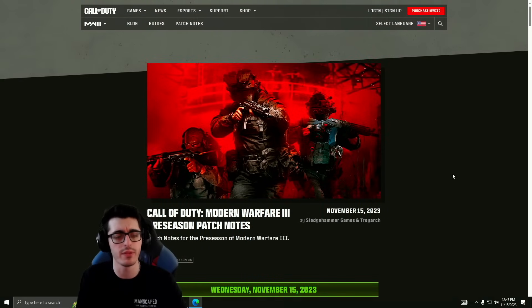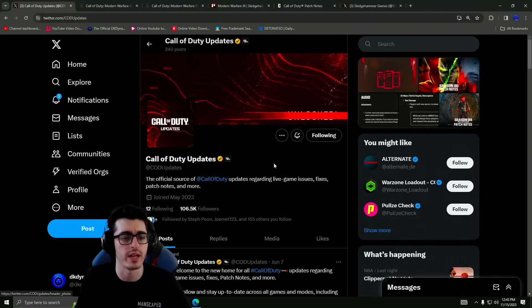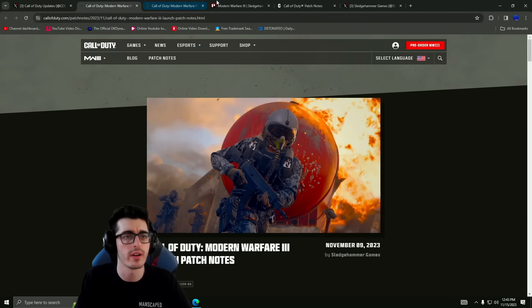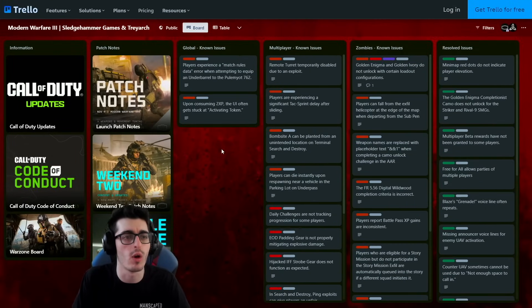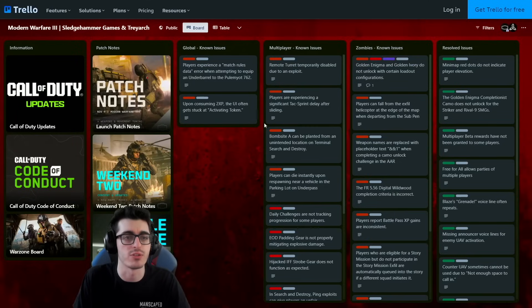That covers the November 15th patch. Now checking out the Trello board for other known issues: players are experiencing a match rules data error when attempting to equip an under barrel to the 7.62 LMG. Upon consuming double XP, the UI often gets stuck in 'activating token' — a fix is scheduled but didn't go live today. The remote turret has been temporarily disabled due to an exploit in multiplayer.